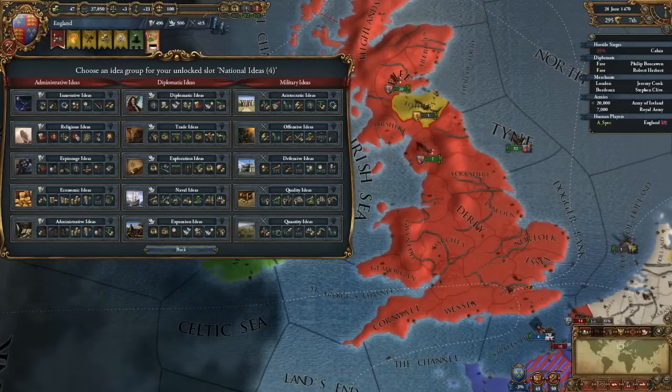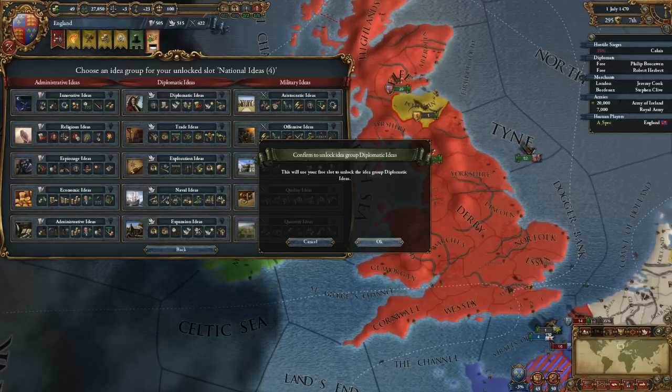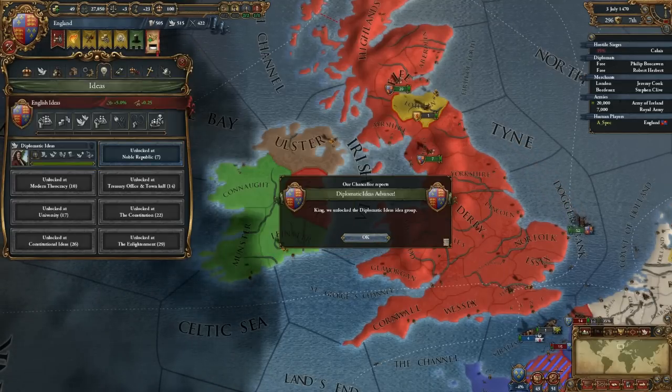Right now, we're going for Diplomatic Ideas, as we want to strengthen our position in Europe. And later, we may go into the New World to create some colonies. Let's enact our first Idea and get a new Diplomat.